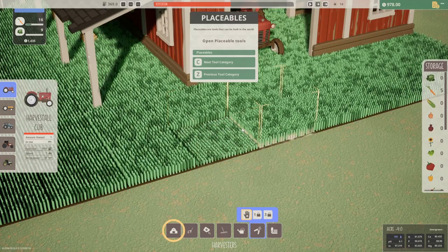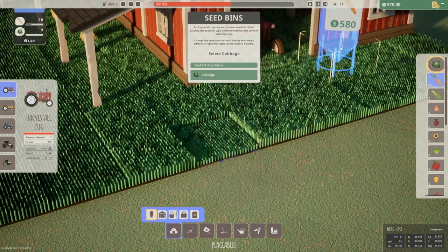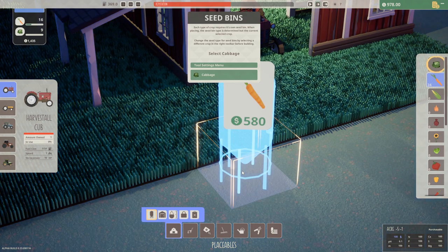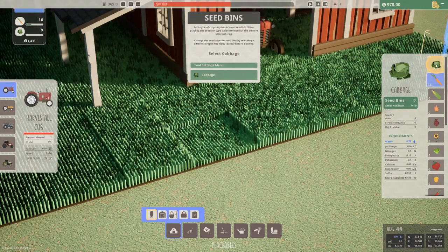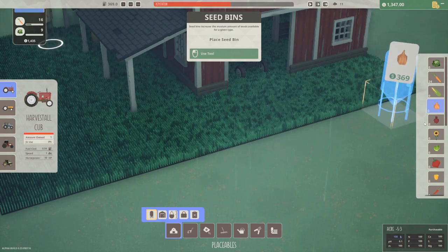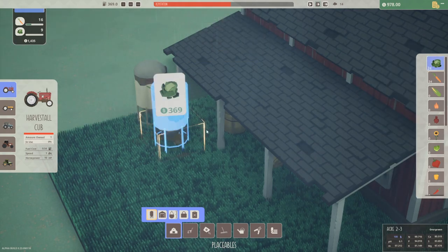Placeables are tools that can be built in the world. Seed bins increase the maximum amount of seeds available for a given crop — use costs a hundred. Each type of crop requires its own seed bin. The seed bin type is determined by the current selected crop, so change the seed type by selecting a different crop in the right toolbar before building. Cabbage is cheap, carrots are like 500 — oh wait, it gets more expensive because we already have carrots. So the more you have, the more expensive it gets. We're doing cabbage.